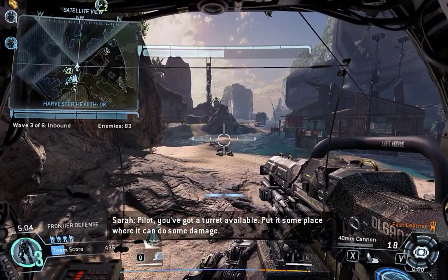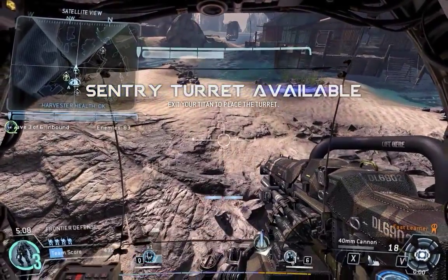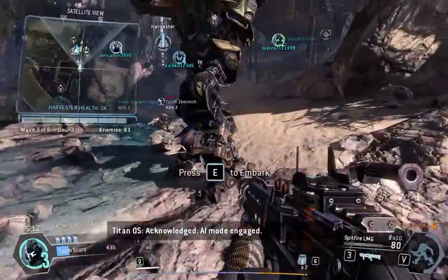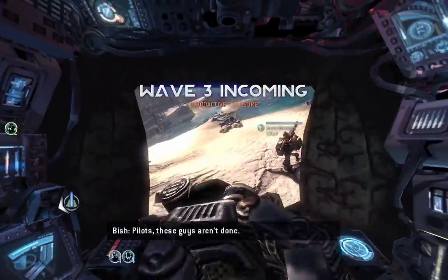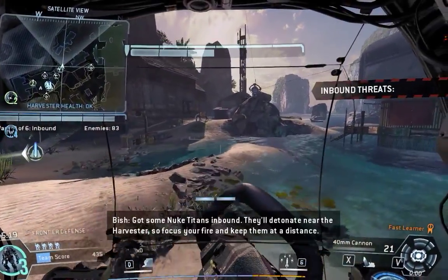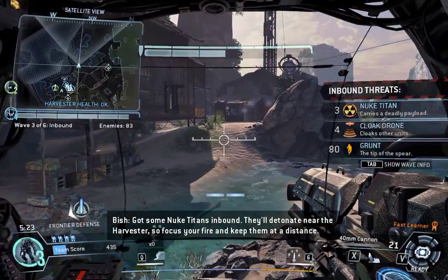Pilot, you've got a turret available. Put it someplace where it can do some damage. AI mode engaged. These guys aren't done — got some nuke Titans inbound. They'll detonate near the Harvester, so focus your fire and keep them at a distance.